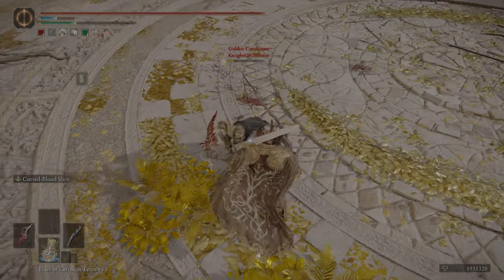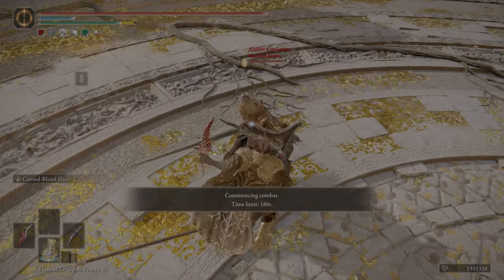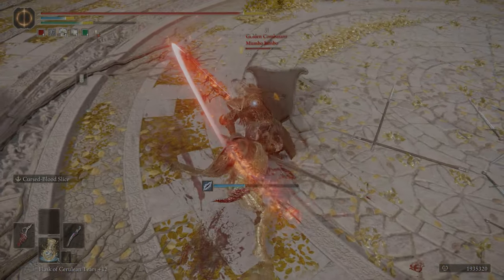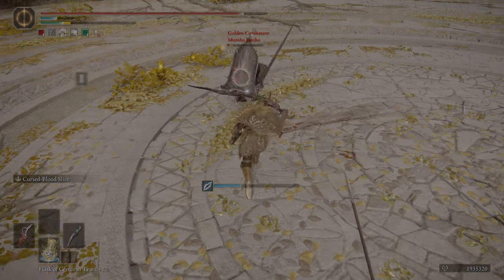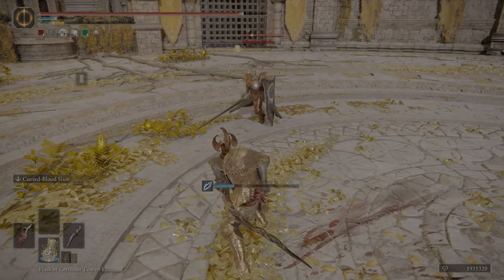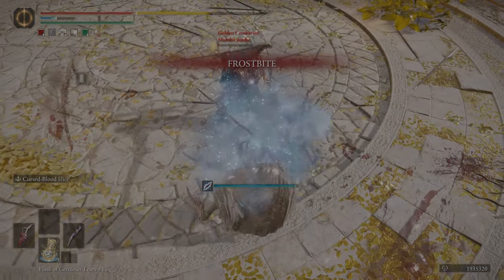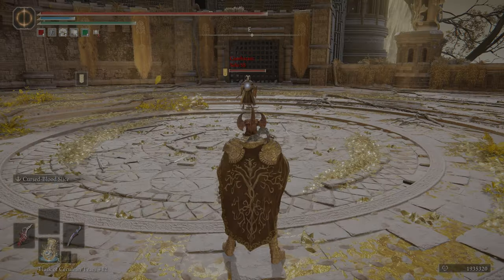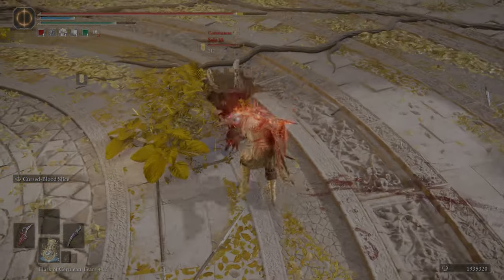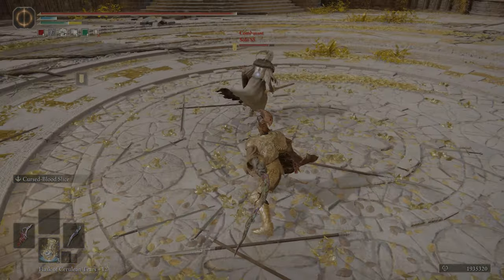Curved Greatswords with offhand daggers are certainly good, but not meta by any stretch. In PvP your viable options are Omen Cleaver, Dismounter, or Morgott's — the others are outclassed. Zweihander has a horrible unique moveset. Bloodhound's Fang requires a very specific build and doesn't do much even then. You have Morgott's for Dex or Arc, Dismounter or Omen Cleaver for anything else. Omen Cleaver has a special R2 that I believe is frame 11, making it unreactable, which is very strong.